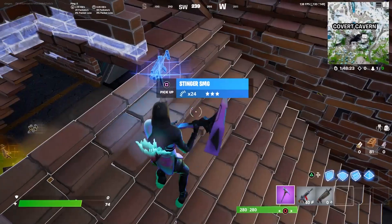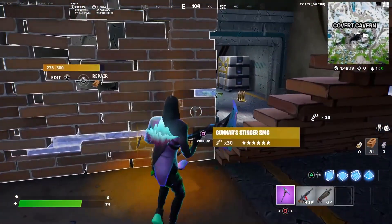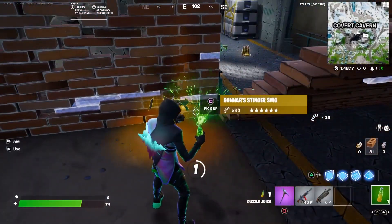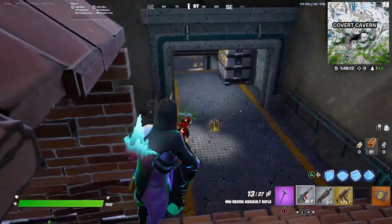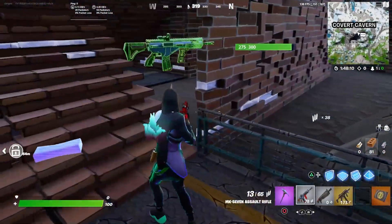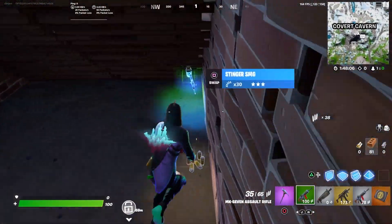I'm going to quickly show you guys. That's the Mythic Weapon and the key card that he drops — you can see the Gunner's Stinger SMG and a vault key card as well. Let's grab both of these, especially the key card. Let me show you guys how OP this vault is.